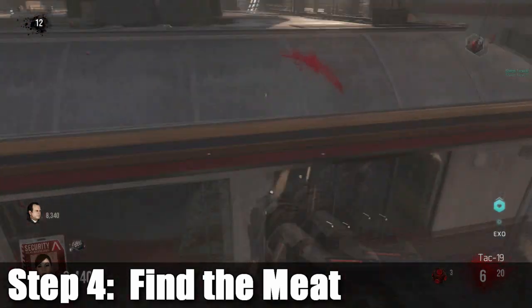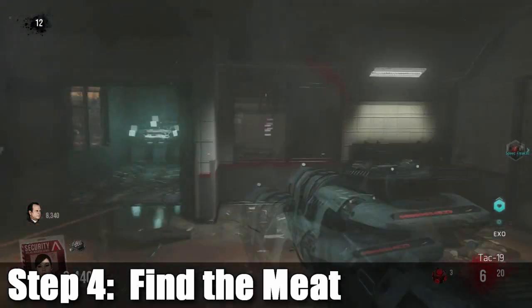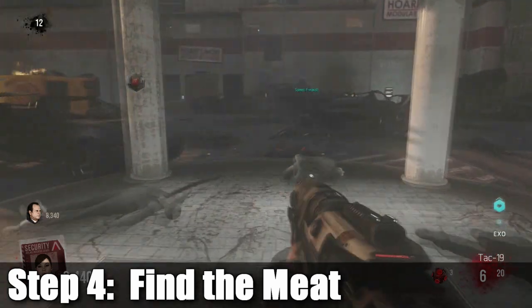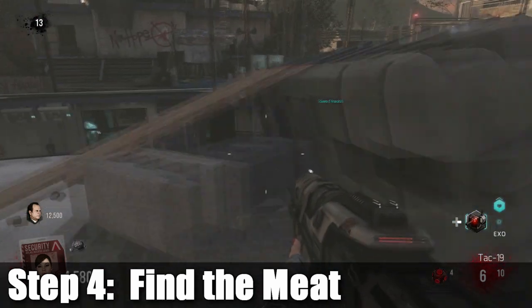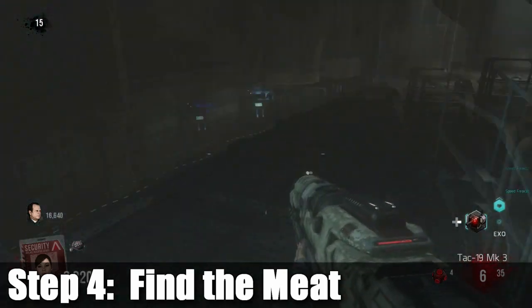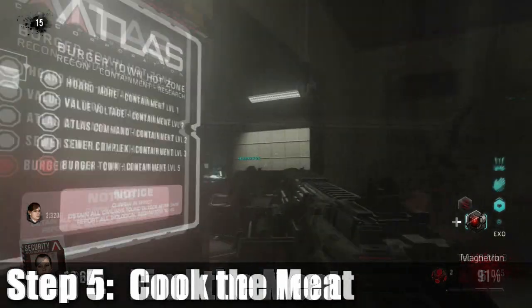There are gonna be four pieces of meat that spawn around the map, all randomly. You have to pick one up to make the next one spawn. They're in the four main areas: Burger Town, Value Voltage, Atlas Command, and the sewers. You have to pick them up, take them over to the skillet, place them down, and then the next one will spawn. Find all four and place them all down.